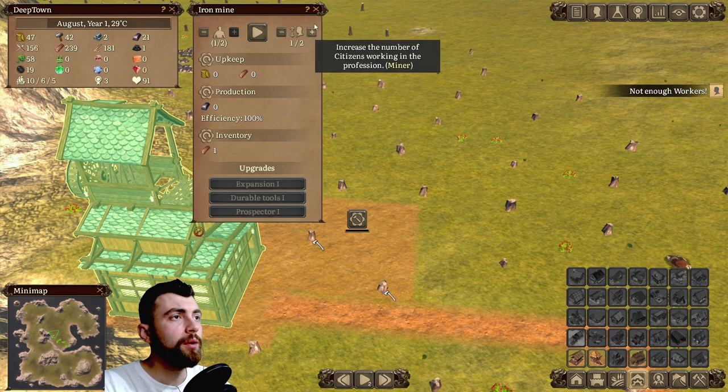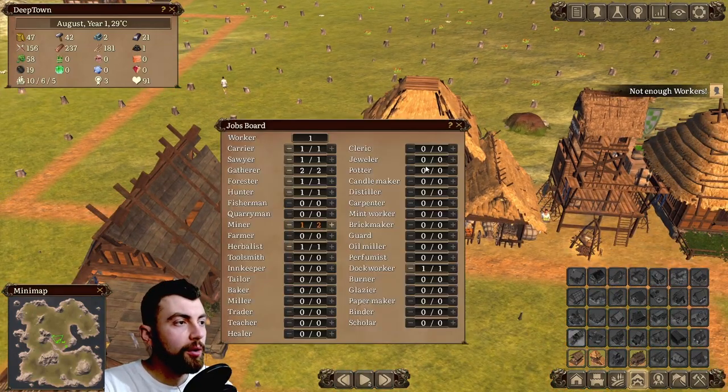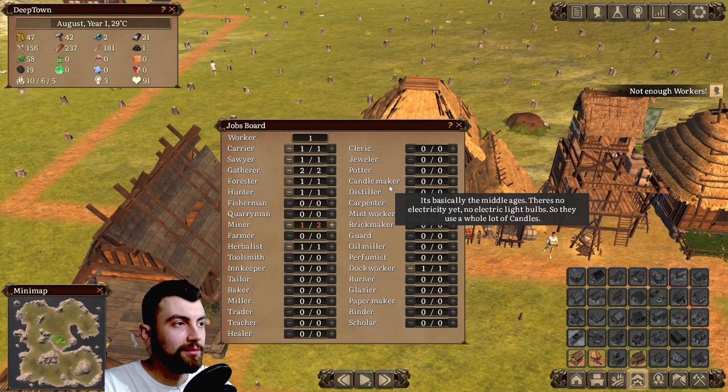We're gonna set one miner and it looks like we don't have enough workers. What you have to do is juggle workers around — check and see what you need.